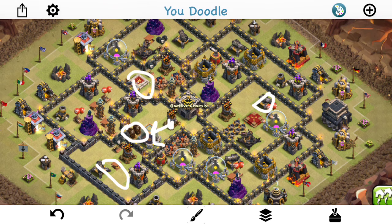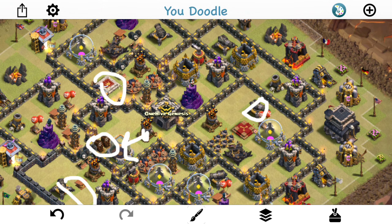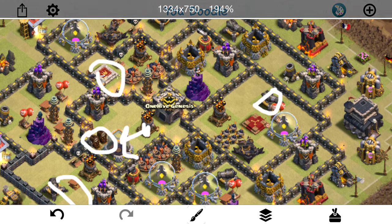Think about the placement of your archer towers, wizard towers, and teslas. Tesla farms aren't great where you expect a queen walk because they don't have much range — by the time they can hit the queen, the queen can typically hit them. Tesla farms are not good for anti-queen-walk bases. Keep teslas where the dragons are going to go, because dragons get stuck on high HP buildings while the teslas deal a lot of damage. Keep archer towers, wizard towers, and X-Bows away from where you expect the queen walk.